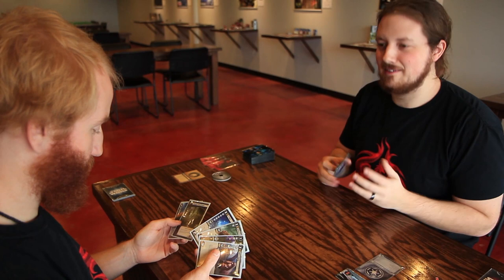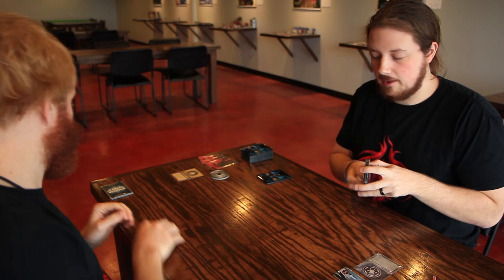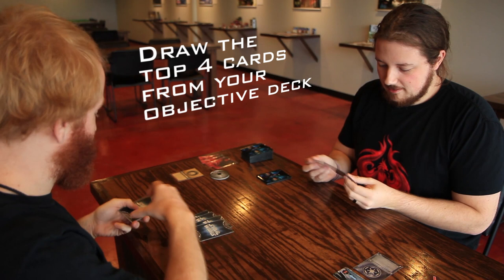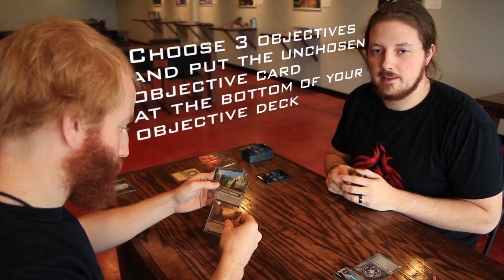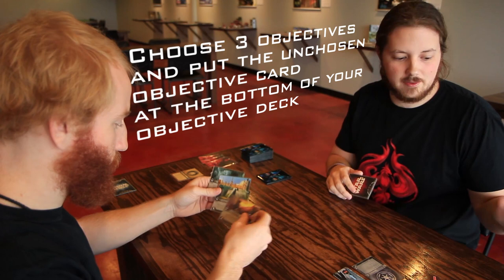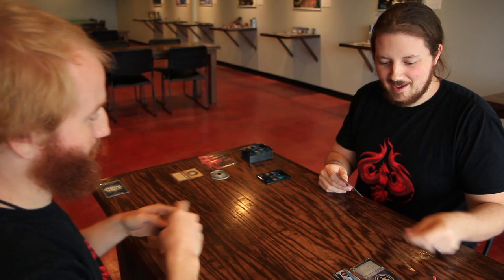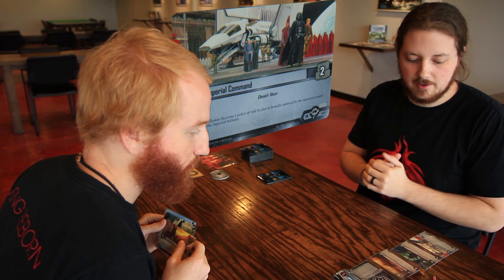We each have an objective deck of ten objectives. We take the top four, shuffle them up, and each pick three — the one you don't pick goes on the bottom of your objective stack. That's important because later, if objectives leave the table, you'll replace them from the top of the stack in the random order set at the start of the game. Starting with the Dark Side player, we reveal one at a time and trigger any effects. My objectives are Shadows of Dathomir, The Emperor's Web, and Imperial Command — none have any entry effects.